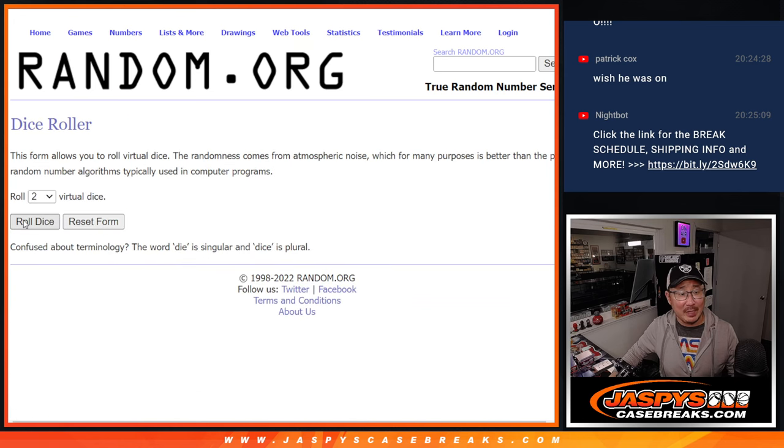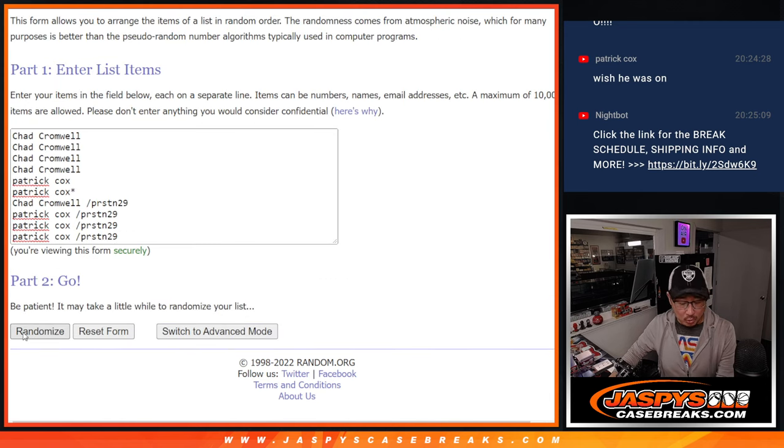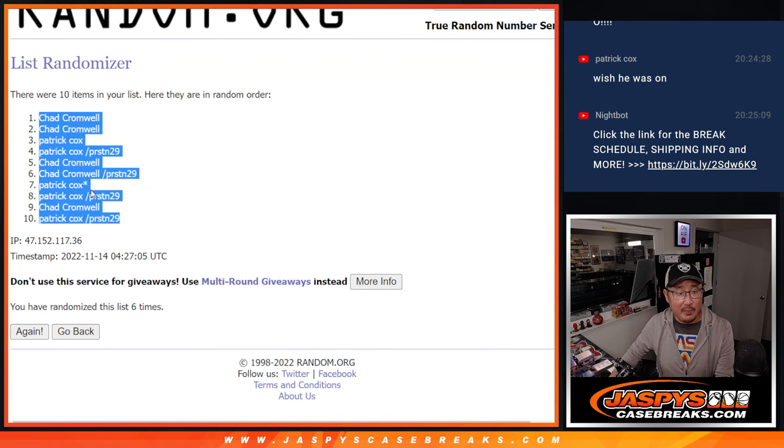There are the numbers right here. First dice will be names and numbers — five and a one, six times. One, two, three, four, five, and a one. Sixth and final time. Got Chad down to Patrick.